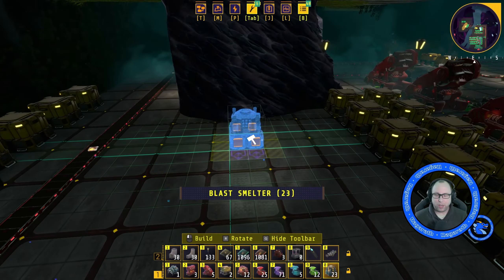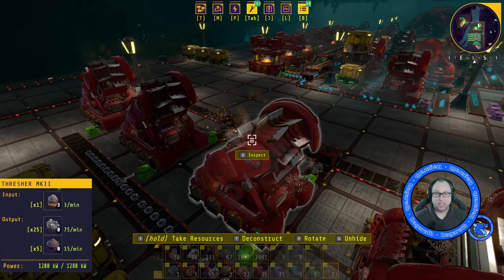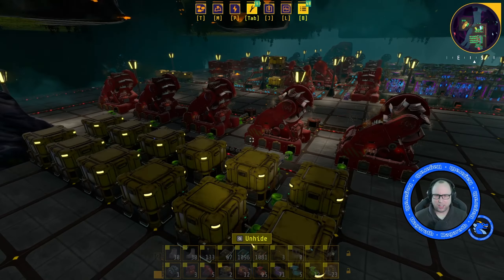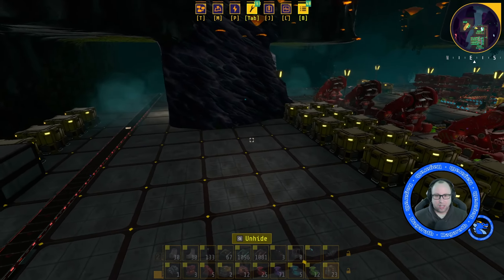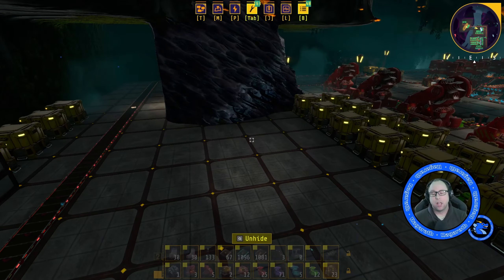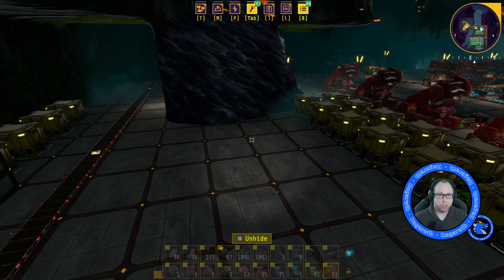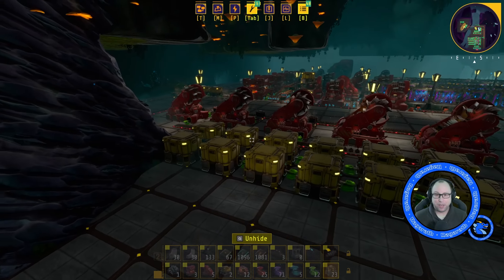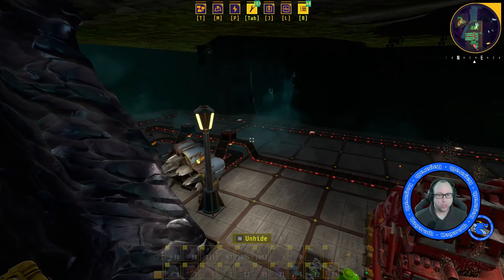So at max level, with these we've got them outputting 75 per minute of ore, which comes to 375 per minute that we need to deal with. And these blast smelters will make 10 ingots per 12 seconds, which is 20 per 12 seconds — that works out to 100 per minute of ore. So as you see, we need four to cope with all of that.